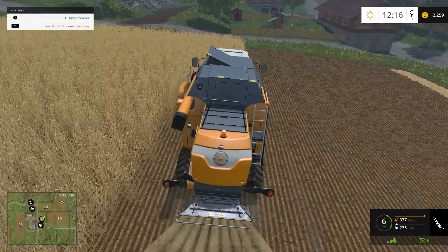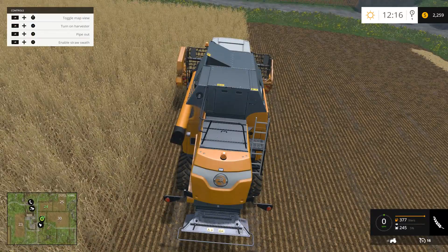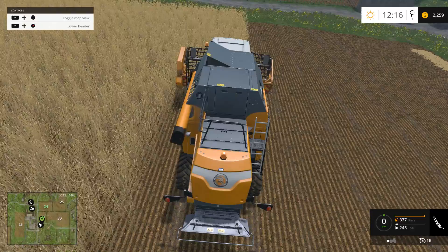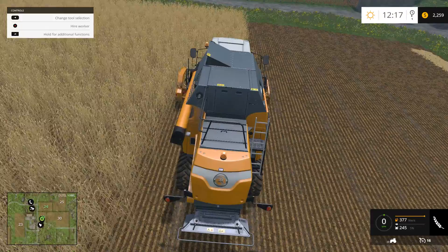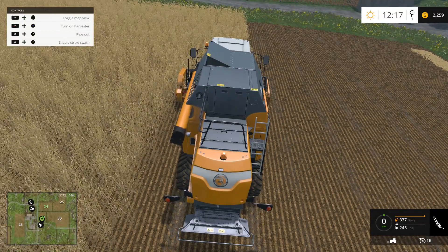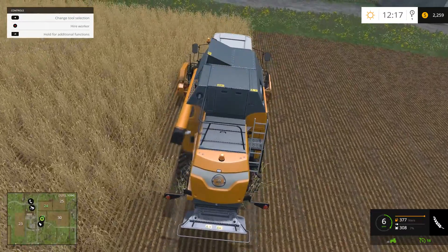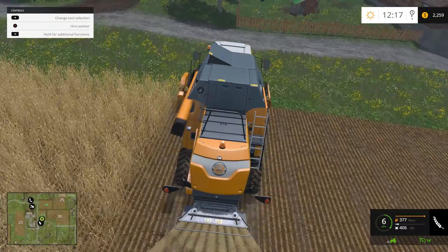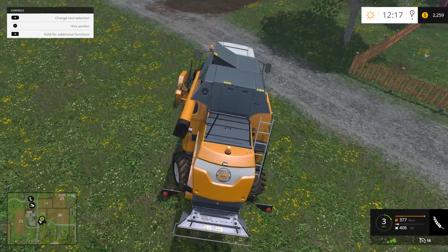I said I was going to do this manually and then I hired a worker. Let's see what we're doing here — lower the header, turn on the harvester. There we go. I'm trying to think of a strategy in the game.